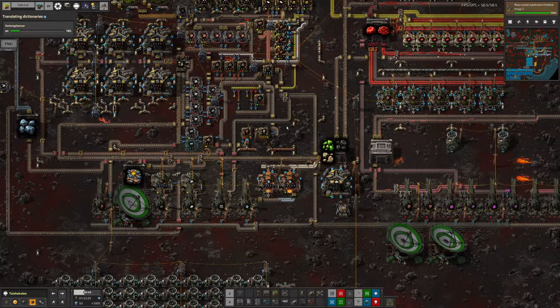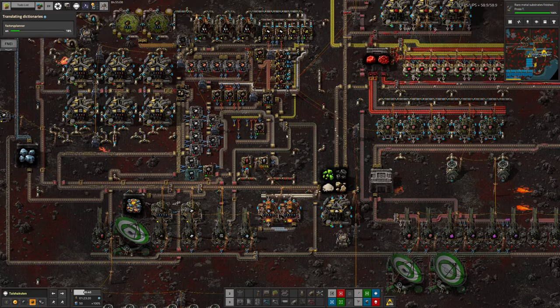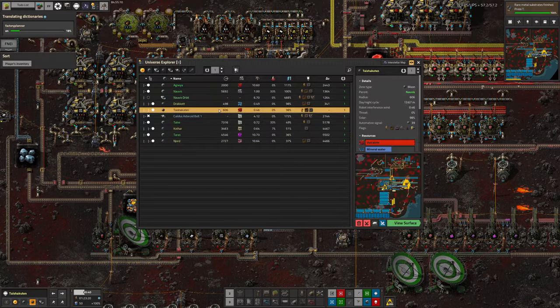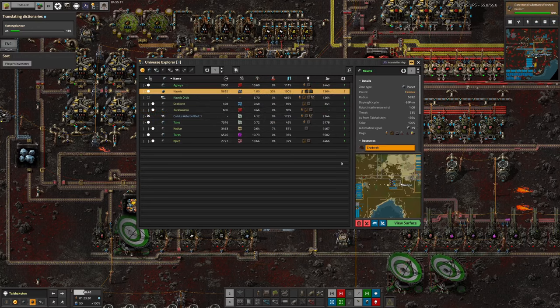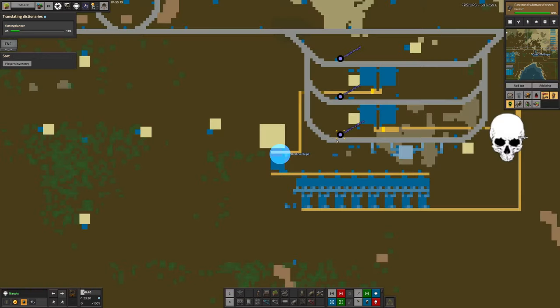I think the backlog might have dropped quite a bit — we've got to the point where there aren't any on the right-hand side of the belt as it comes down here. So maybe this isn't keeping up quite as well as it should be, or maybe it's just seriously prioritizing the top side of the belt. It's kind of hard to tell, but at the moment things are okay. I think that's working quite well, but it definitely needs to be monitored.